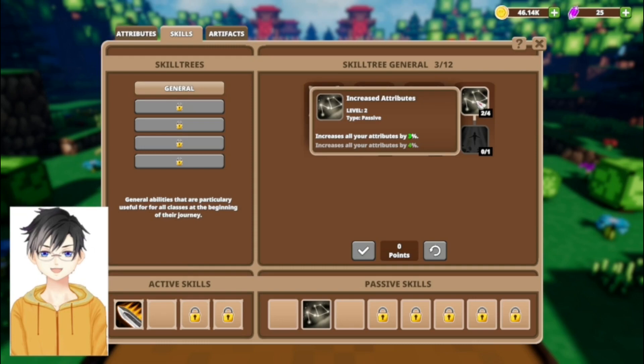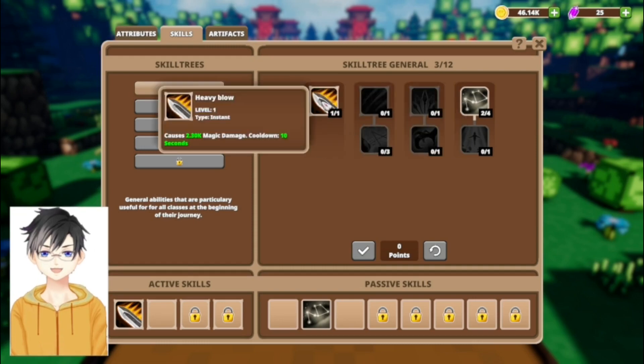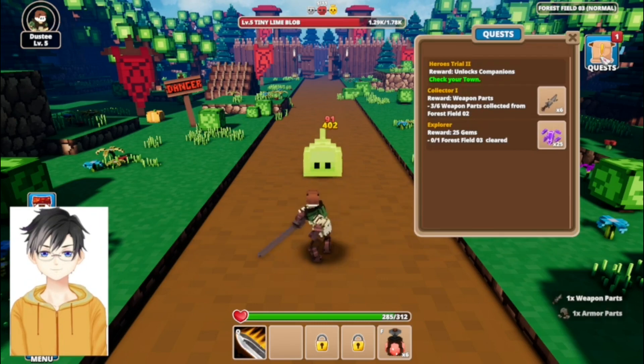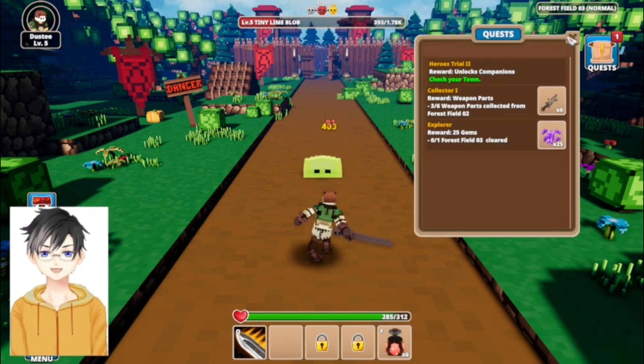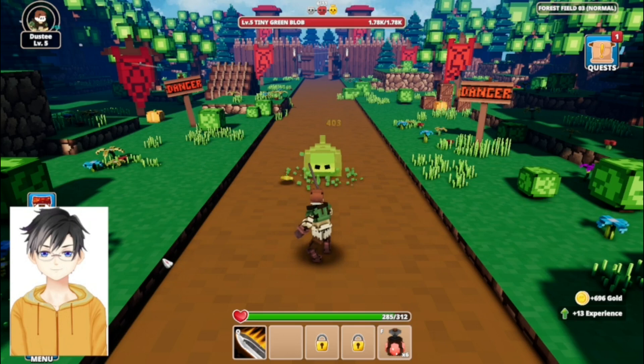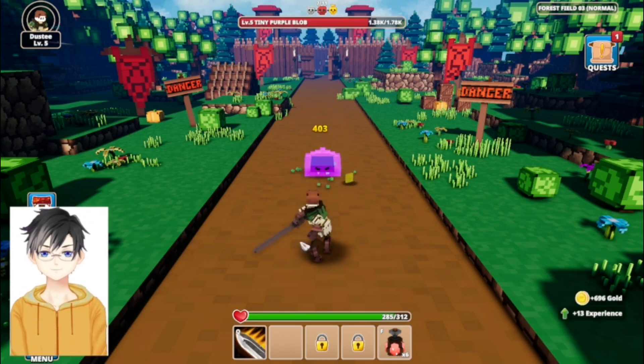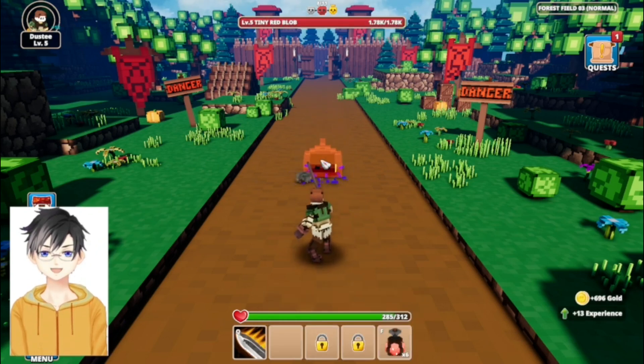My passive increased attributes is now 3%, and Heavy Blow is my other one. I have to return to town to collect those. I think I'll just finish off this level — oh, I unlocked the next active ability slot.